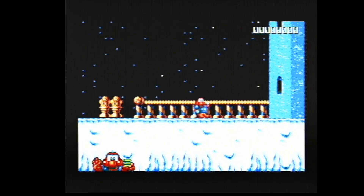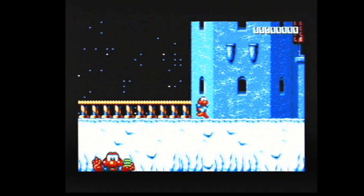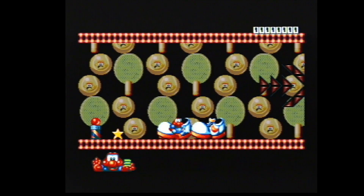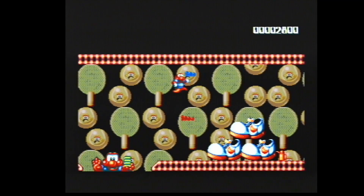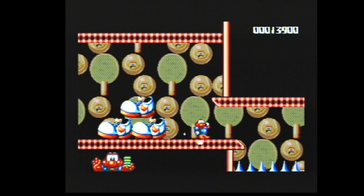I played the Amiga version and the Commodore 64 version and also the Master System version, but never the Mega Drive. So yeah, this is very similar to the Amiga version. We've got plenty of parallax scrolling. Music is a little different than Amiga but that's due to the different sound architecture of both machines, but it's still basically the same game.